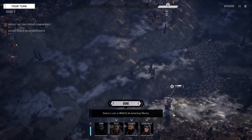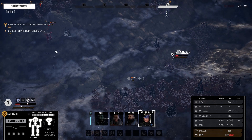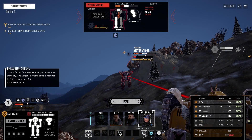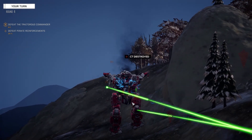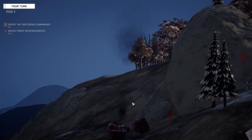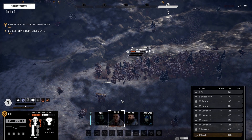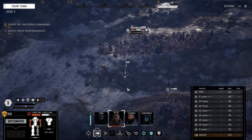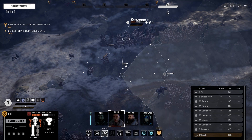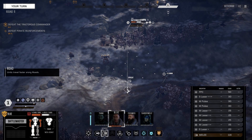Move up here and give him the good news again. Precision shot — not needed. Center torso is gone — there goes the Vindicator. He's incapacitated. Very nice indeed. Blue, stand up — can you sprint still? You can still sprint, so sprint over here. Cosmos, can you sprint somewhere useful? You need to come up to the front with all your armor so they start shooting at you.